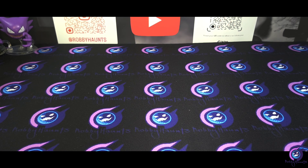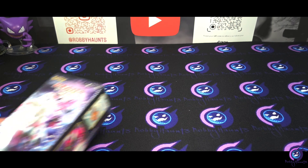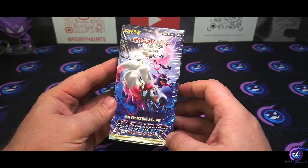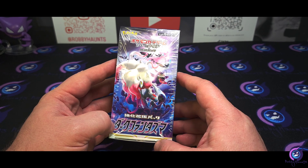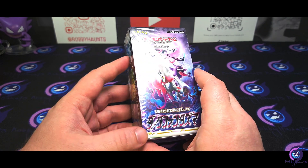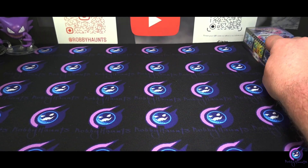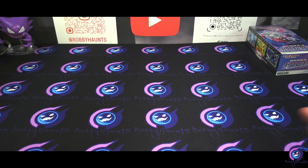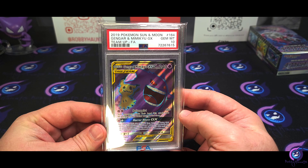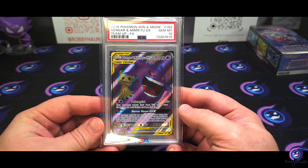I'm going to show a couple goodies that I picked up. First things first, we picked up a Dark Phantasma Booster Box — probably one of the cheapest of the Japanese Booster Boxes nowadays. Nothing too crazy in it, but it's got the Gengar in there and it's one of my favorite cards in that set. Another thing I picked up, thanks to the awesome guys who are Pokegoons, picked up this PSA 10 Gengar Mimikyu Full Art from Team Up.